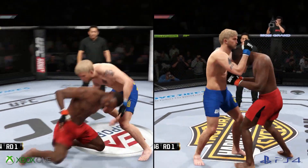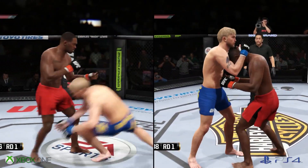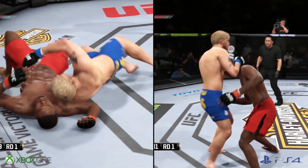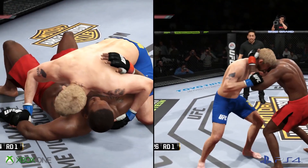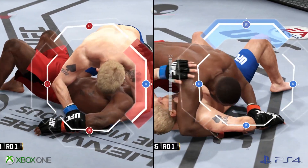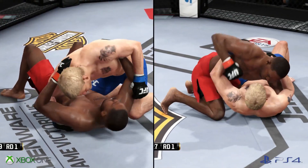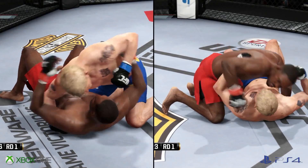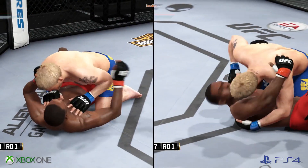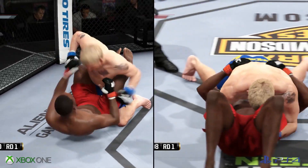He's worked his way into double underhooks. Jon Jones is very active on his back and he's up. He may be looking for a Kimura attempt here. He yanks out of the Kimura! He hits him with a hammer fist. Dominant with punishing punches here in side control. He's got half guard. Gustafson got caught by the right. He's able to get into the full guard here.